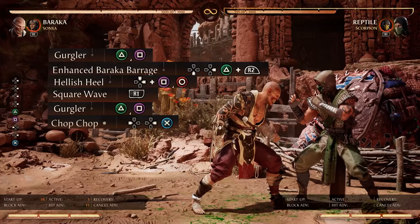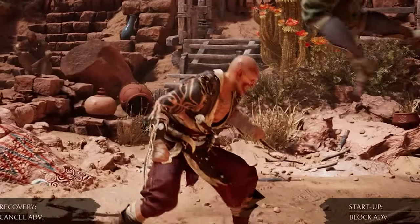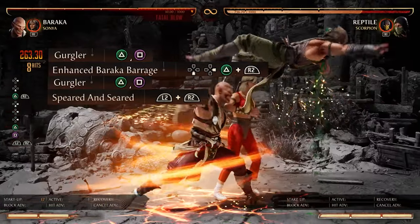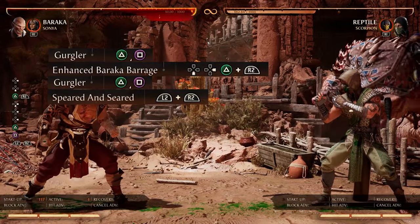Easy 404 damage for just one bar. One thing to note: after your square wave move, you're going to want to dash and then wait as he's falling to do your next move, because it's very easy to be too early with the second gurgler. Our fatal blow combo is basically the same as the last combo, but you take out the square wave and put in the fatal blow — that's 500 damage, and he bleeds.